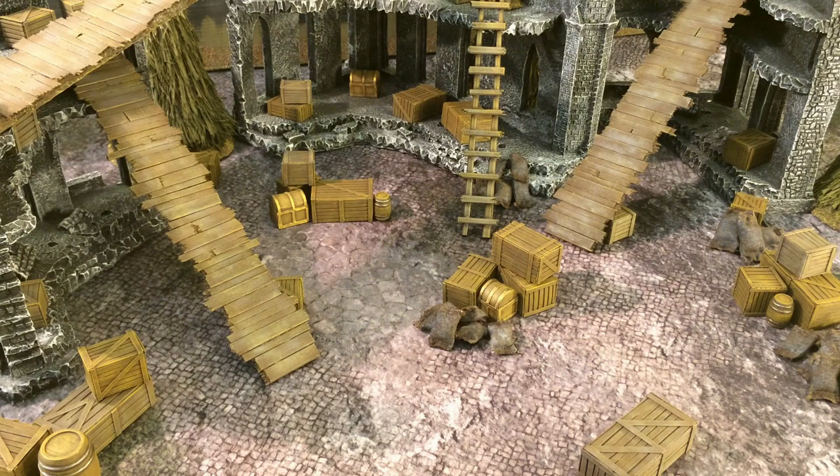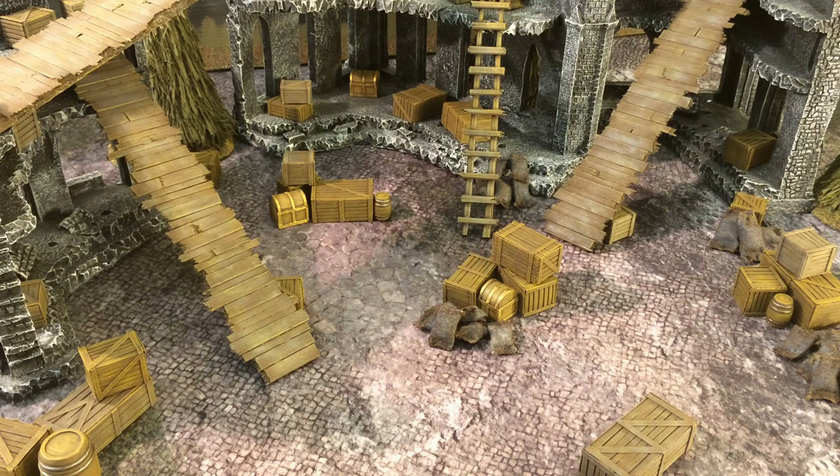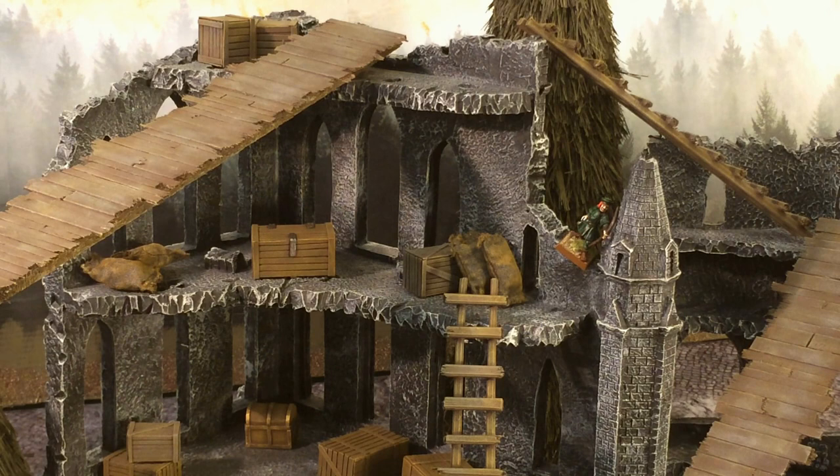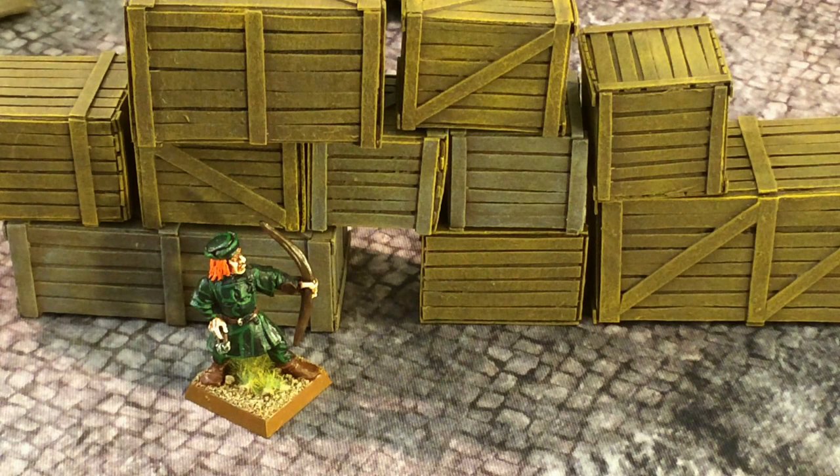Let's briefly cover terrain in Mordheim. Open ground: the tabletop surface, floors of buildings, connecting overhangs, ladders, and ropes are all open ground and will not affect movement even if charging. Models can go through doors and hatches without slowing down. Difficult ground includes steep or treacherous slopes, bushes, and angled roofs of buildings — models move at half speed over difficult terrain. So if the archer were climbing an angled roof, he would only be able to move two inches instead of his normal four.